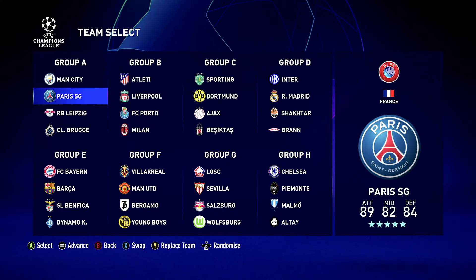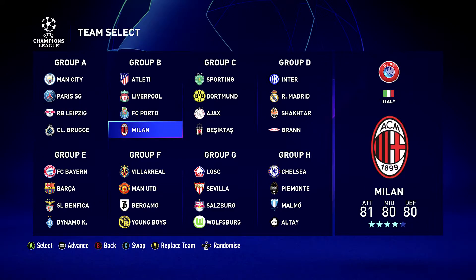Down the bottom you can see B for back — you'll see a different button if you're on a different platform. I could replace any of these teams, or I can randomise the entire lot by pressing the R stick button, so R3, and that would randomise all of the teams here.